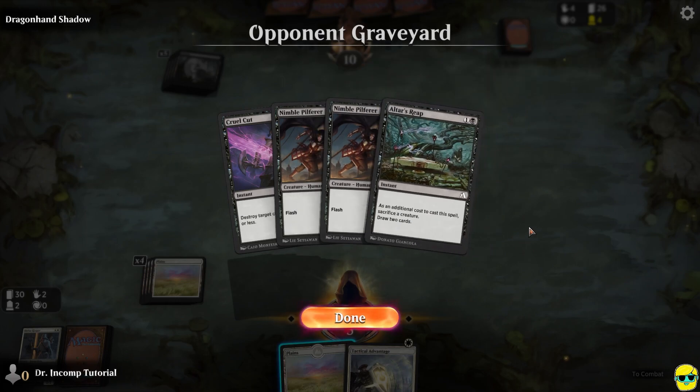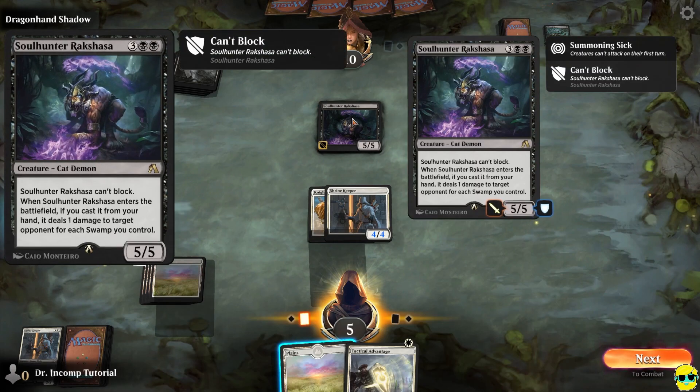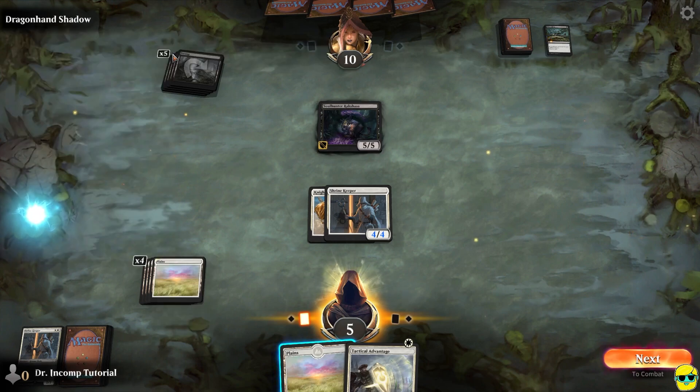It's a strange interaction, but that's how that works. Now they've summoned Soul Hunter Rack Sasha. This thing says it can't block; it's a 5/5. And when it enters the battlefield, if you cast it from your hand — which she did — it deals one damage to target opponent for each swamp she controls. She had five swamps, so she hit our face for five. We're down to five life.